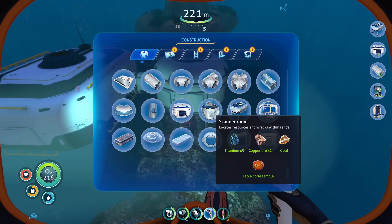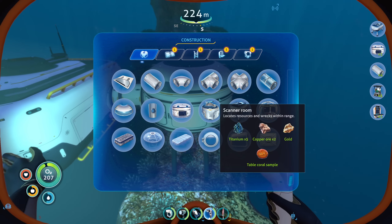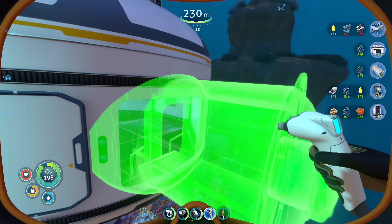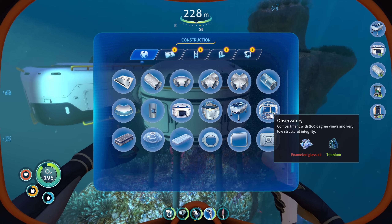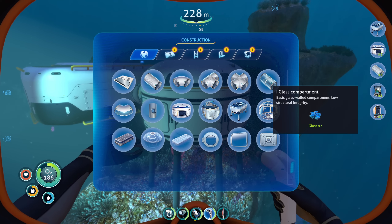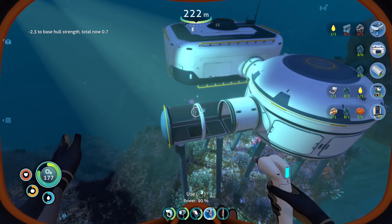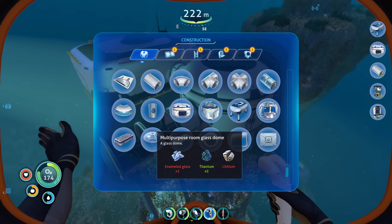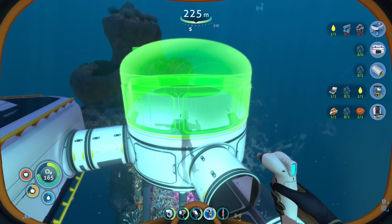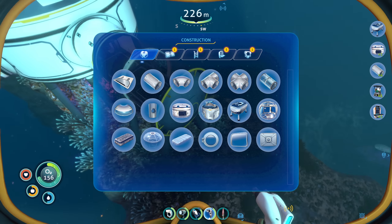Oh my god — what do you mean psychological discomfort? I've never felt better! I love 4546B man, I want to stay here forever, never ever do I want to leave. Let me build something more — I could make a scanner room here as well. I do need a hatch — or maybe I can come from beneath here. Maybe I do need a hatch to get in on this side.